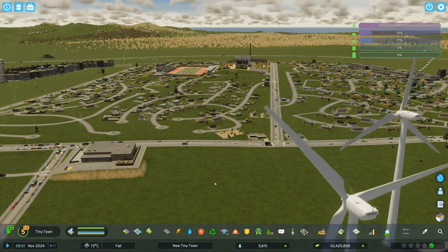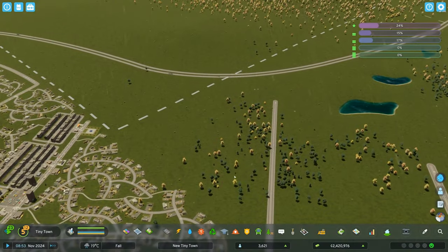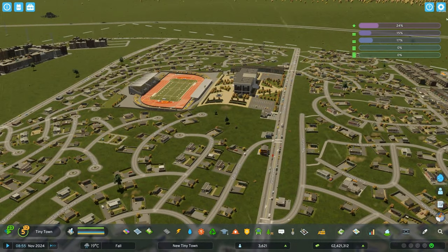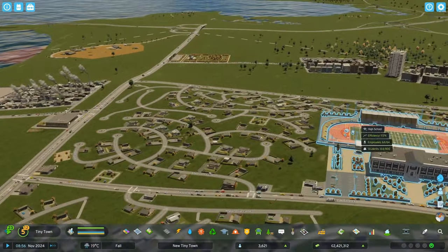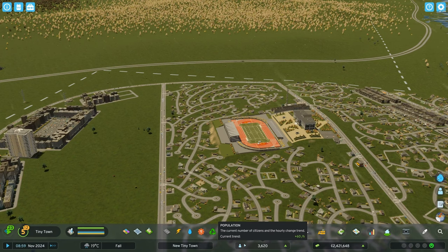Hello, hello my friends, and welcome back to new tiny town. It's adorable. It's tiny. And today, what am I going to do? What's my goal for today? Like just the continued growth? 10,000? Do we make the claim that we're going to go for 10,000 again? I don't know. We'll see.